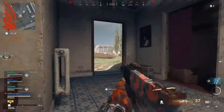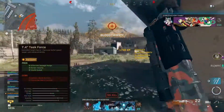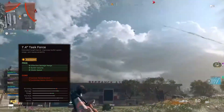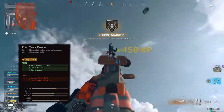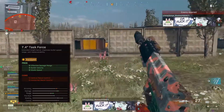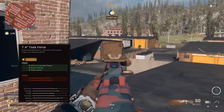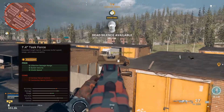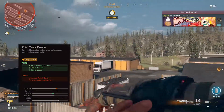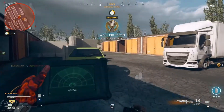For the barrel, you're going to want to run the 7.4 inch Task Force barrel. The Task Force barrel gives us an uptick in effective damage range, as well as an uptick in bullet velocity and strafe speed. It does give a little bit of a downtick in vertical and horizontal recoil control, but they're very minor when you compare it to the upticks in damage range and mobility that you get from using the Task Force barrel.